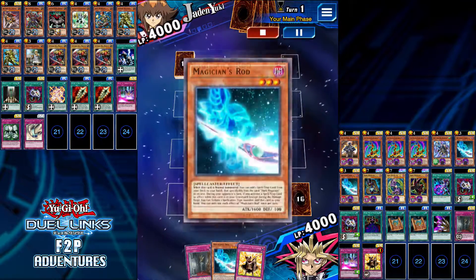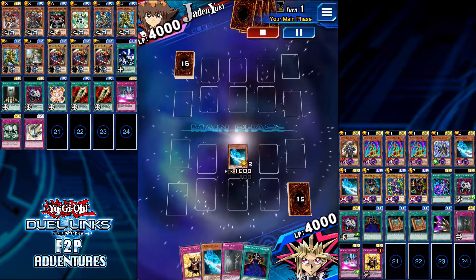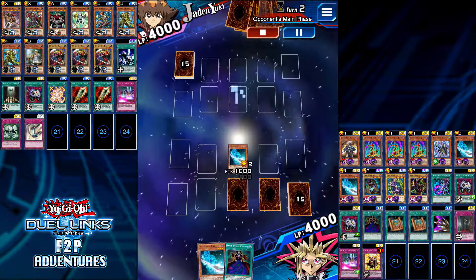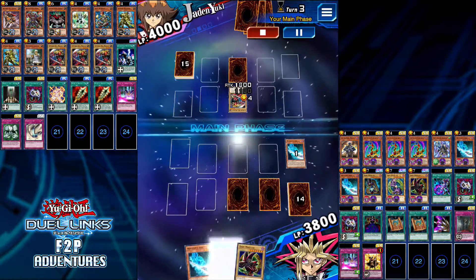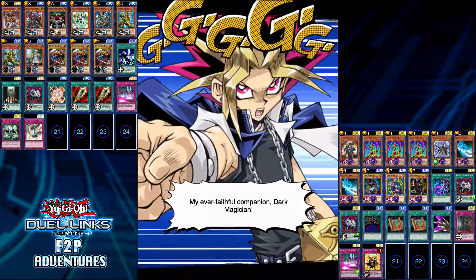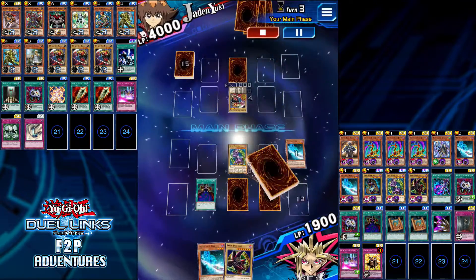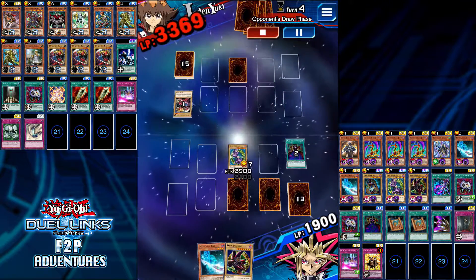Also because I'm using Yugi and I only have Sorcery Conduit — I'm not running Destiny Draw, I'm not playing Arcana with his ability for Dark Magicians. So I'm slightly at a disadvantage, but as you can see with my opening hand, I opened with two Magician's Rods and used one to search Dark Magic Attack, and on my next turn I got my Dark Magician out.